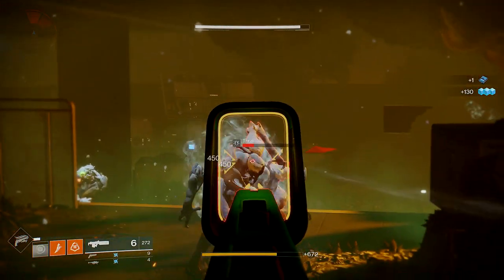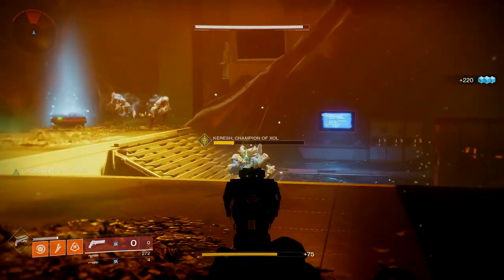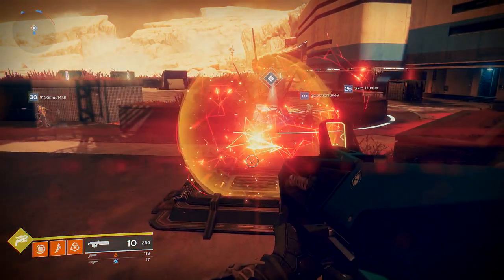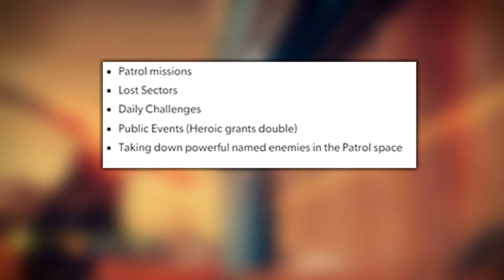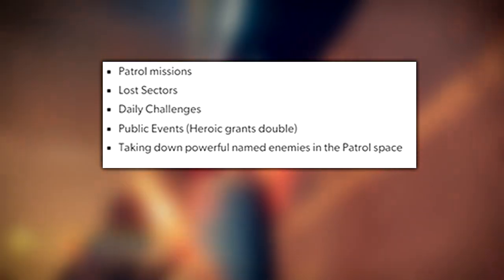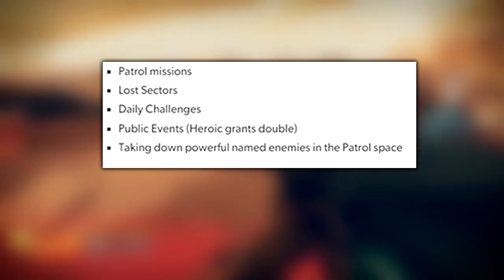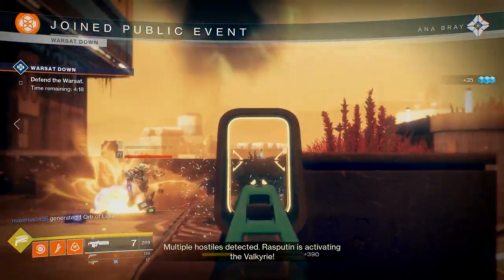Step number one: you need to get Resonant Stems to use for your sleeper nodes. This is what they look like on screen right now. You have to collect at least four — last night I had seven in my inventory, but you use one at a time. To get these stems, you complete patrol missions, lost sectors, daily challenges, and public events. A regular public event grants one stem, but a heroic public event grants two. Heroic strikes also granted me two, and taking down high-value targets in the patrol space will also get you stems.